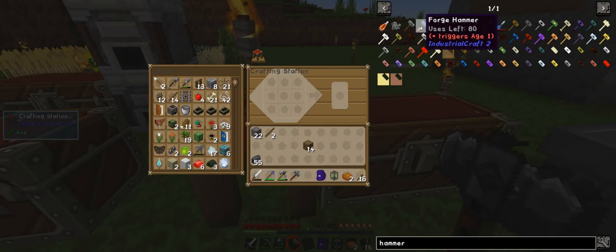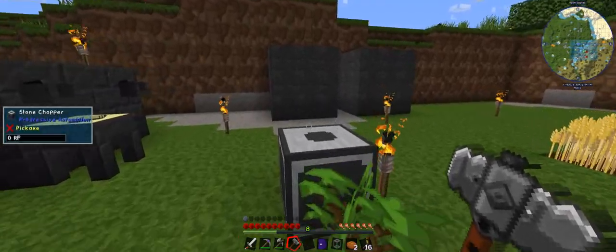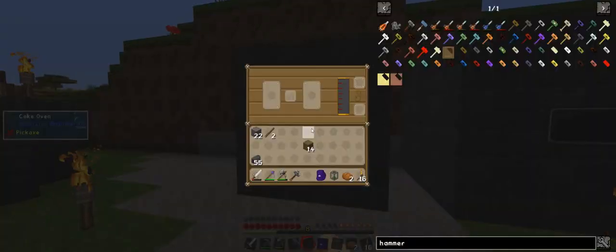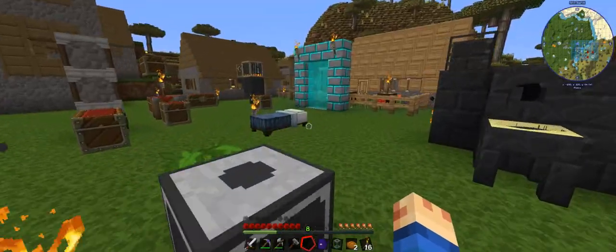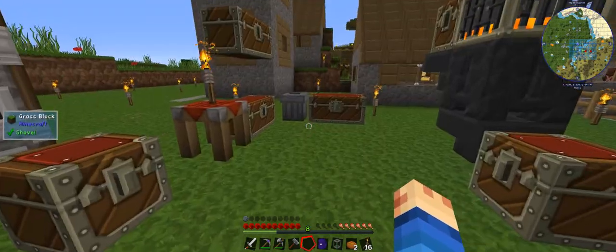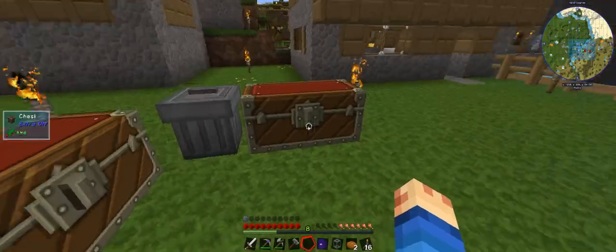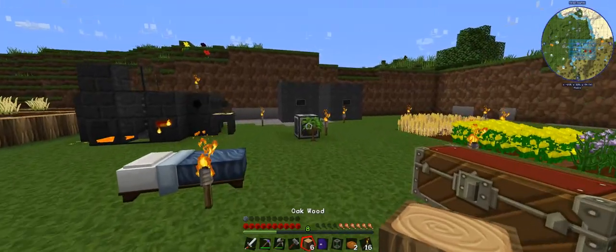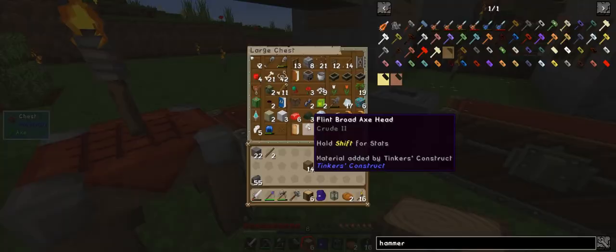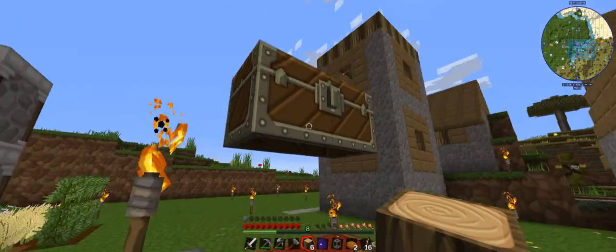The forge hammer is the next thing we need to make, but unfortunately we need to do this over here. Now we need to fill it - I was going to think of charcoal, but I don't have that much wood. Bonemeal, bonemeal. We've got 21 there.